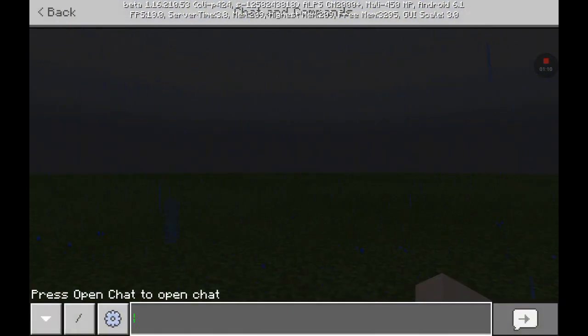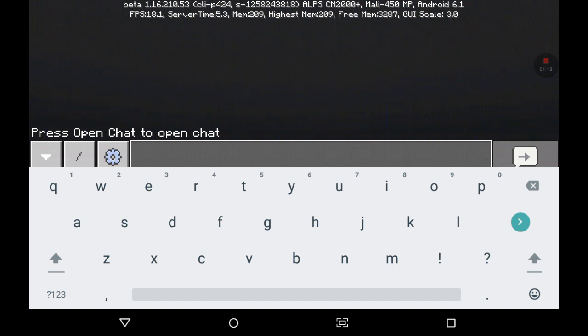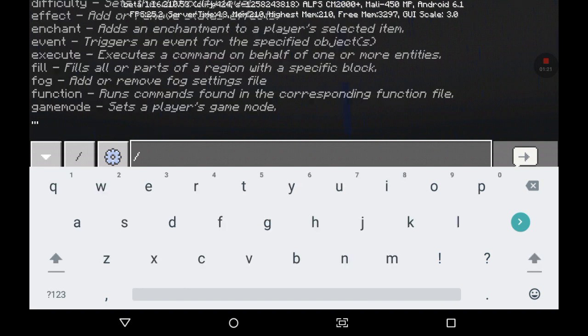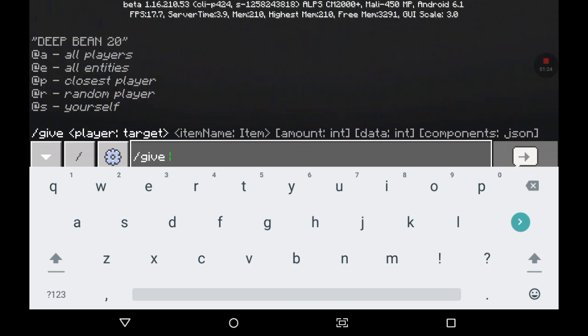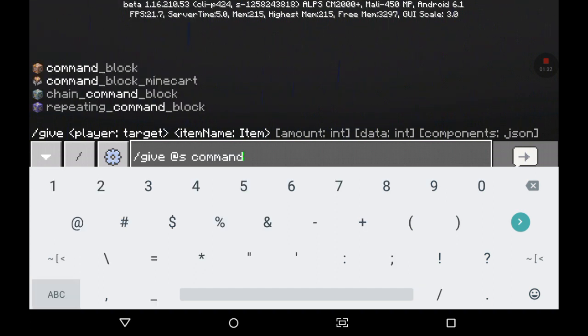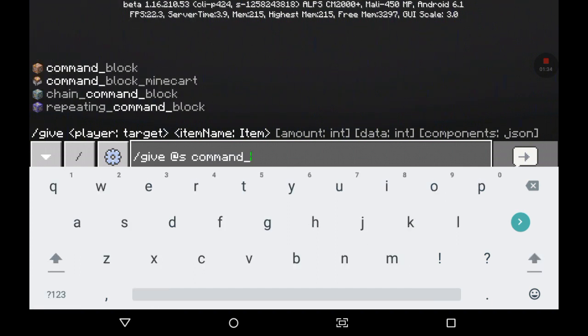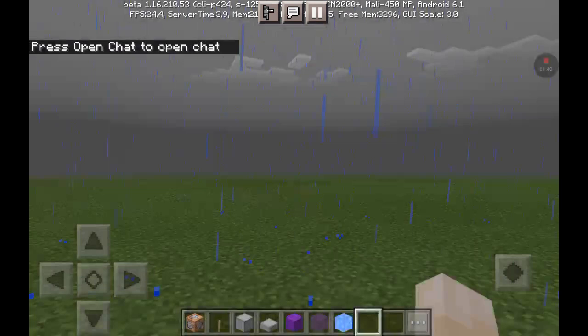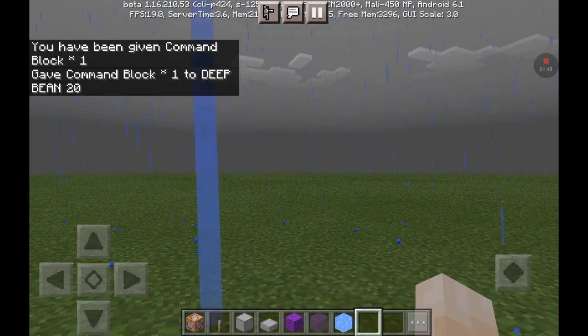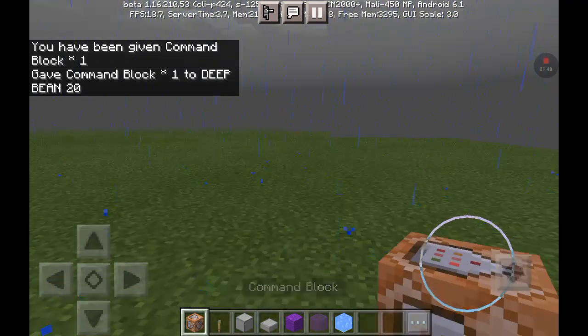So guys, you go into your chat area and enter the command. Type in slash give, space, your name, space, command_block. Here you have been given the command block.